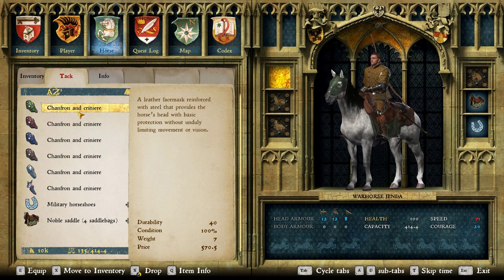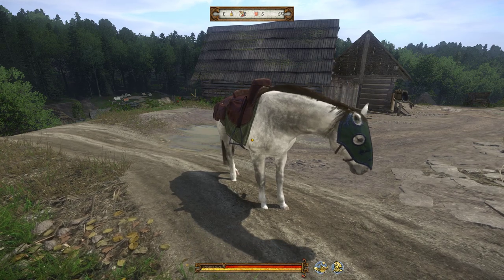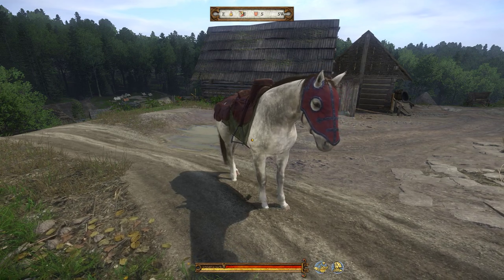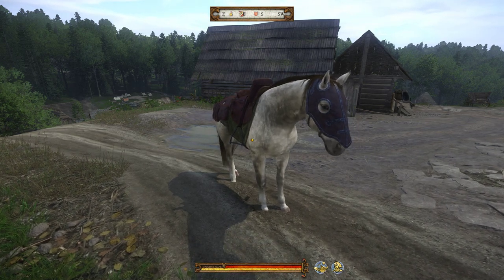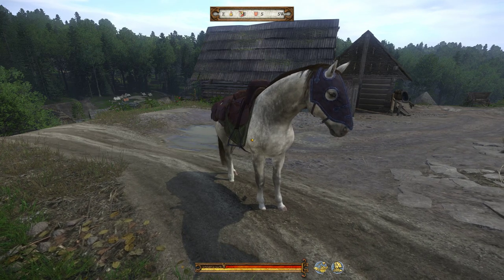Let's go one by one. The leather ones - just flipping through them to get an idea of the design. The stats for all four are the same: they offer 12 defense and have a weight of 7 pounds. In addition, they decrease your speed when using them, as do all of the giant chanfrons. So if you go for the leather version for design, just choose whatever color you prefer.